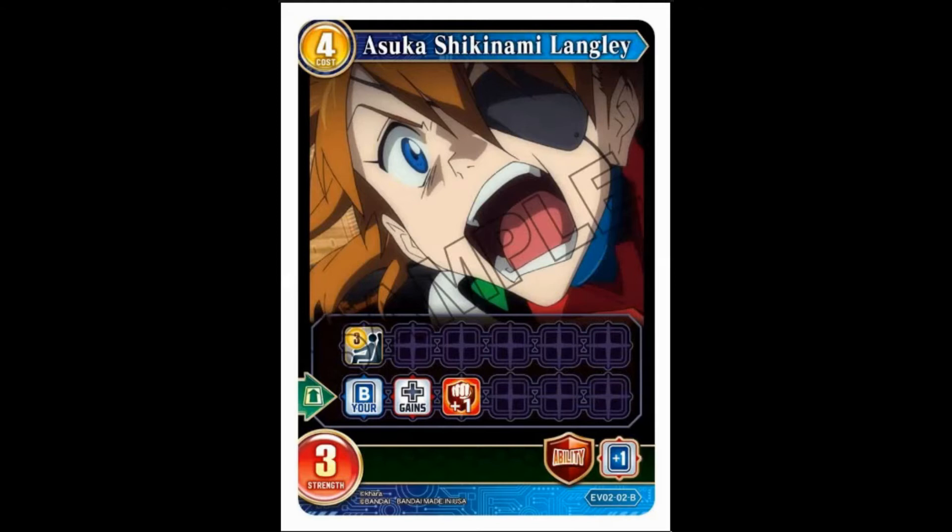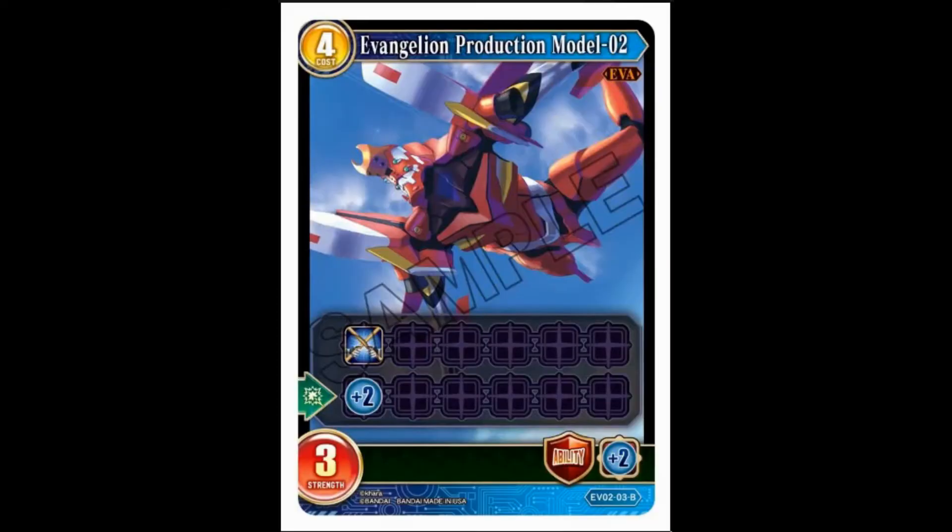Our next Asuka: four cost, three strength, pilot of three, which is pretty hefty. When it comes out, you choose a battler and it gains double breaker. I think that's pretty bad, to be honest. The guardian ability is draw a card. I wouldn't use this one — I don't think you get enough benefit for the three pilot cost, and I think it's fairly weak by itself.